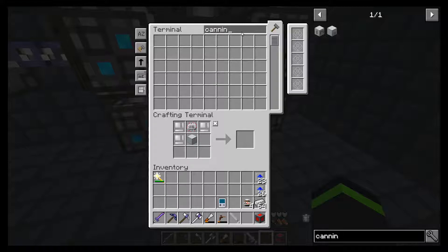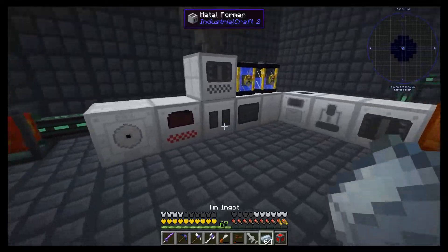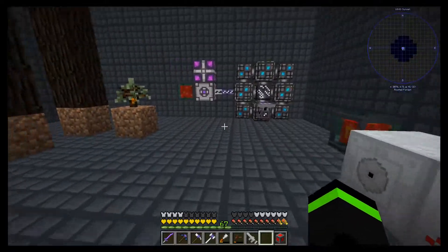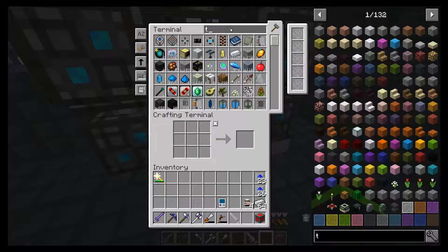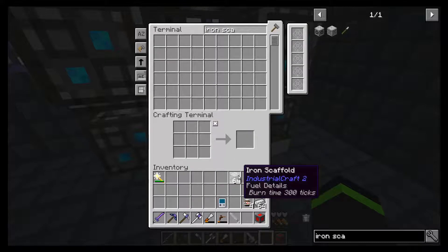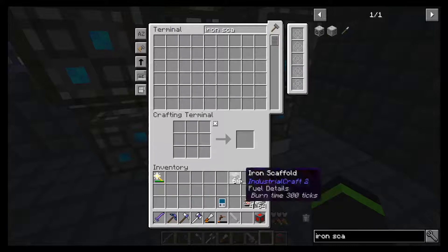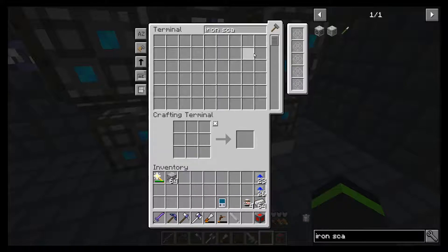So we want to add 10. We'll do this. We wanted to make some iron scaffolding too, so we'll make a stack. The iron scaffolding we use in combination with the CF foam to make the reinforced stone. So we're still in process for the reinforced stone.